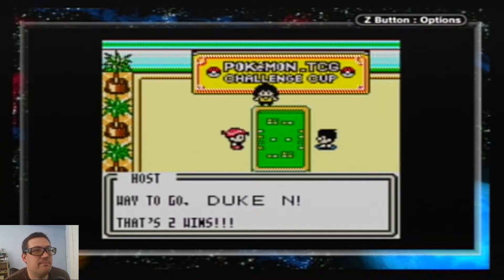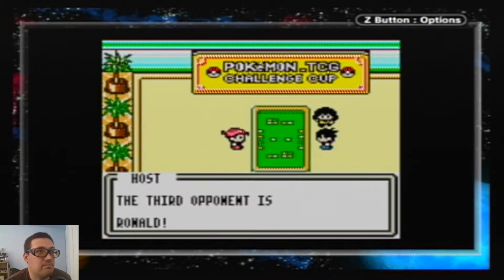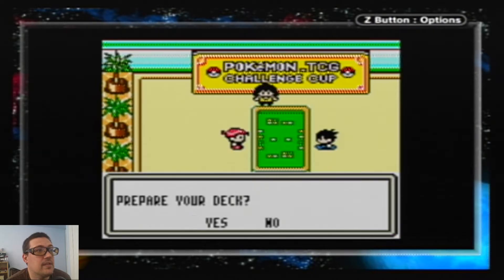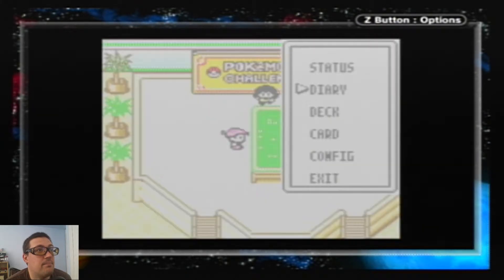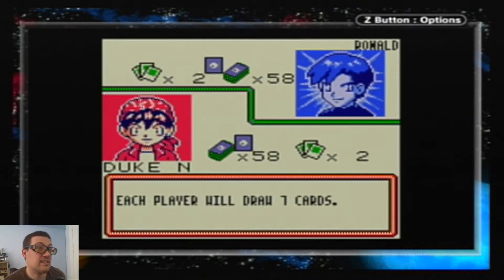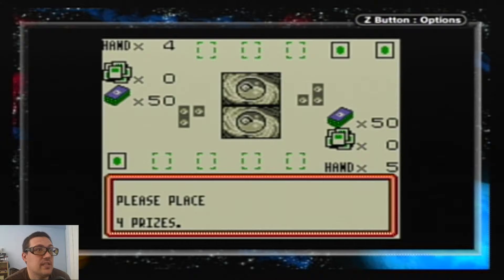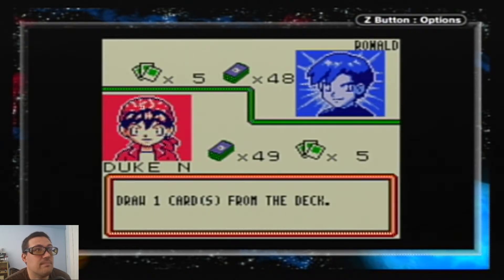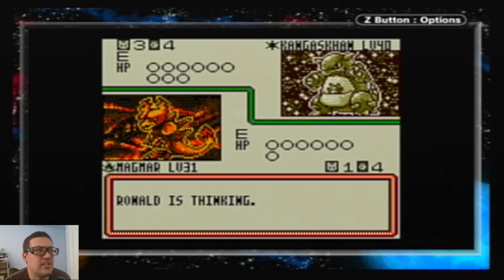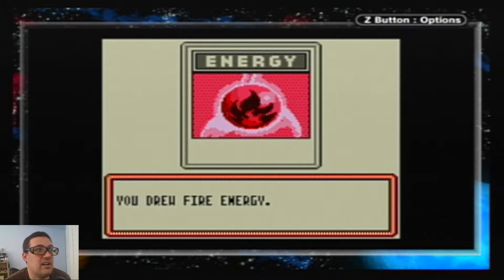We got a Charmeleon, so we can work with that. Is Charmeleon ready? He needs another Flamethrower — got it. Let's get you powered up. It's nice to know he didn't have really anything else to work with. We're bringing out Charmeleon — it's happening. And it's going to get even worse, because I'm going to put a Fire Energy on Charmeleon, bring out the mighty Charizard, discard two energy cards — Boom! Never discard the Double Colorless Energy, you will be sad. GG!